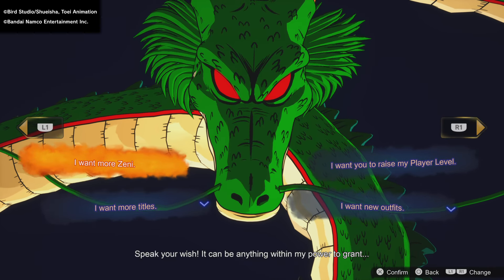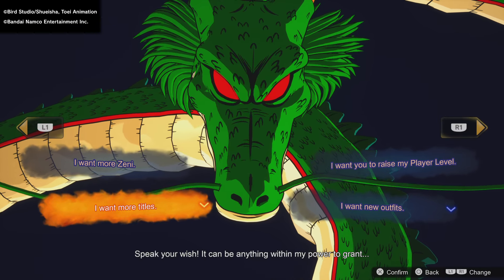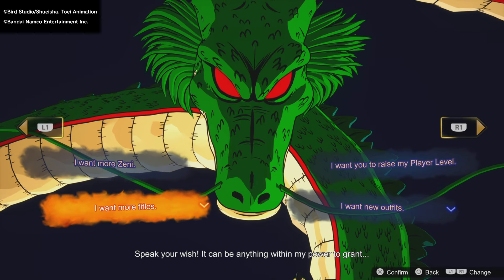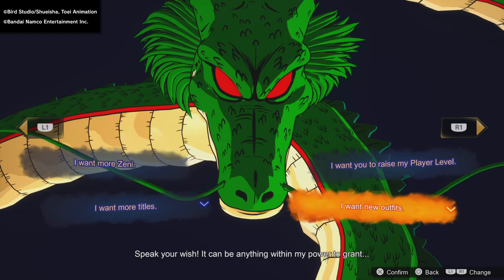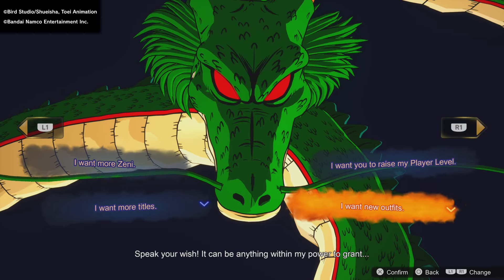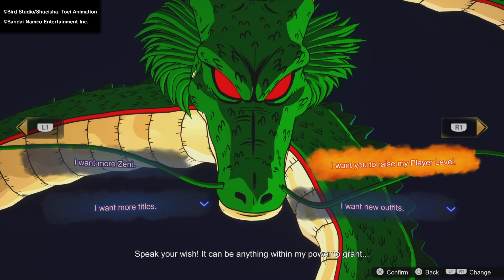The zeni wish basically gives you free money. I'm not too sure what the amount is going to be, so I'm not going to be wishing for that. More titles — there are specific titles which you can only get from these dragons. For new outfits, you will have a selection of characters to choose outfits for. I believe for the normal Shenron it was only like three or four characters.